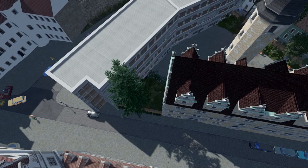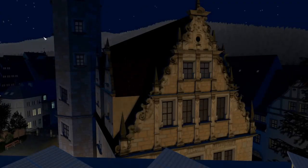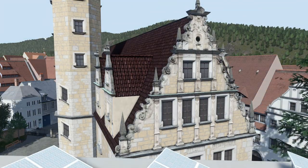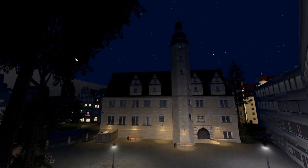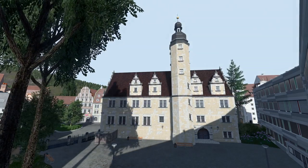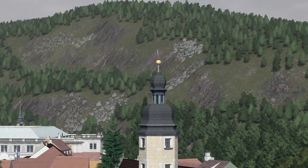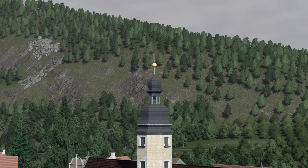After four years of construction time, the building was inaugurated as a high school in 1605, and it is named after its donator, Duke Casimir of Saxony-Coburg. What's special about the school is that even 400 years ago it was built to not only serve the rich families, but in the humanist spirit of the Renaissance, also offer free education to poor kids with special abilities.